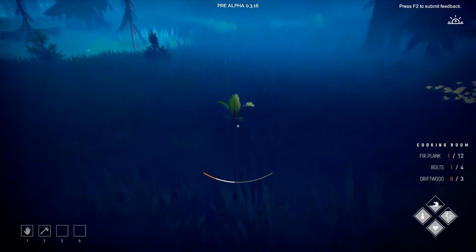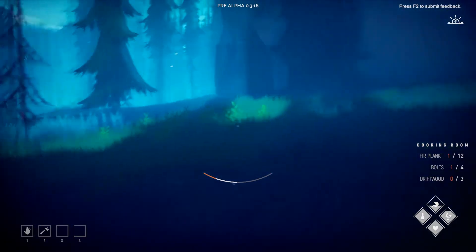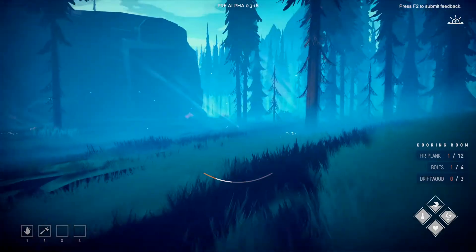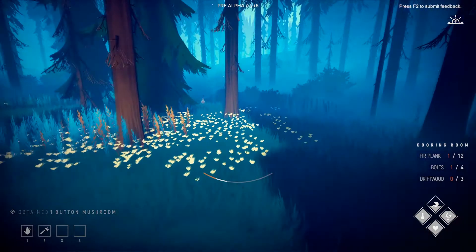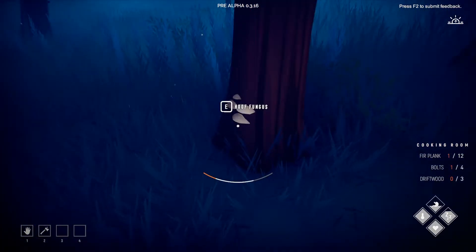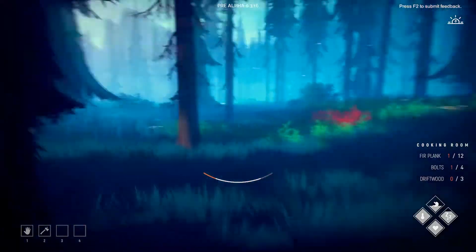Oh, what is this? Some kind of beet? Perfect. We really need the cooking room because beet, for example, is only edible when cooked, and we can't cook it without a cooking room. Can I sneak up? No, can't really sneak up. I can get some fungi, which is awesome.